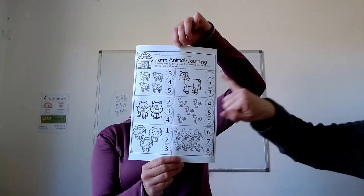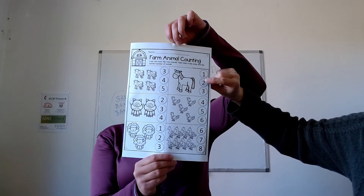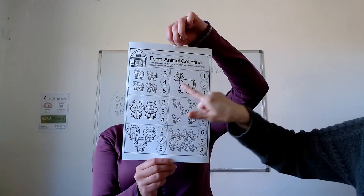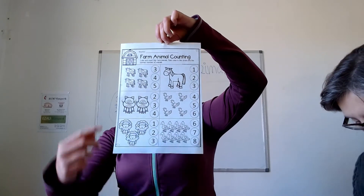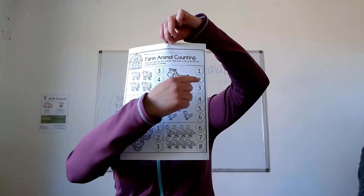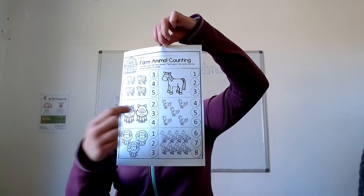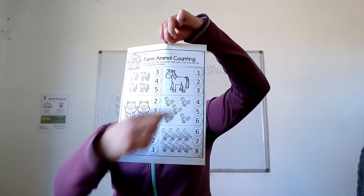Here we have one horse. And the numbers are one, two, and three. There is only one horse, so it is one. Tady máme jednoho koníka. A zase máme na výběr: one, two, or three? Jedna, dva, tři. Kolik je tady koníků? Just one. This one is correct.